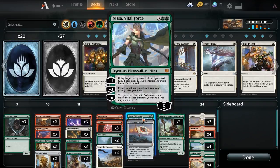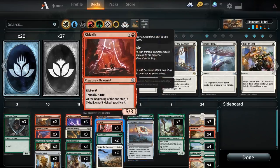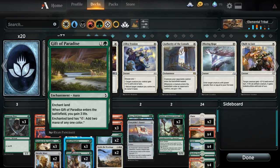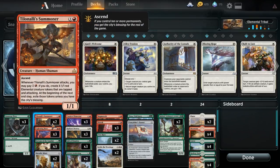We also have Nissa, who creates an elemental land that's a 5/5 — but when we're using it it'll be a 6/6 or maybe a 7/7. And Multani is also an elemental, so we're just trying to use every elemental you don't typically see. Finding some ways to ramp into our stuff, kind of prolong the game, and get extra mana for Tilinolee Summoner.